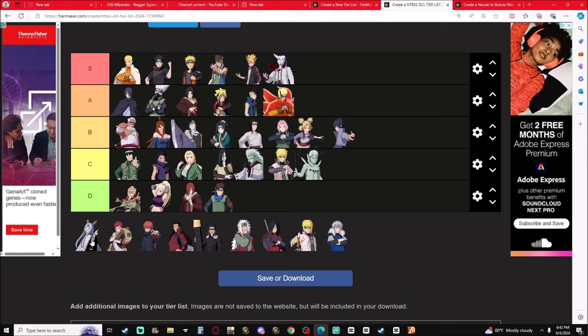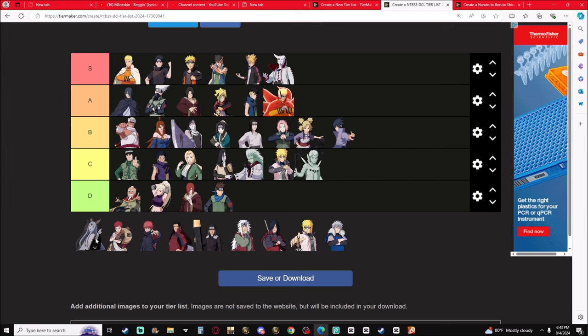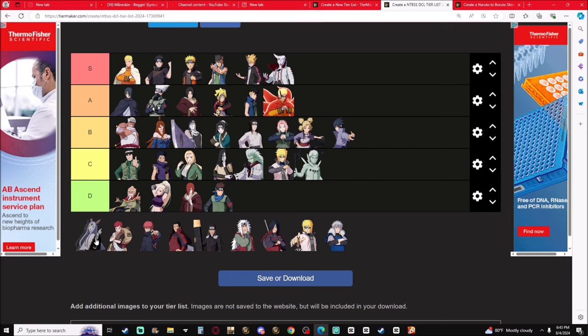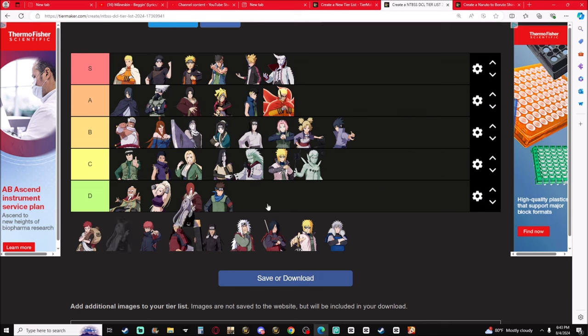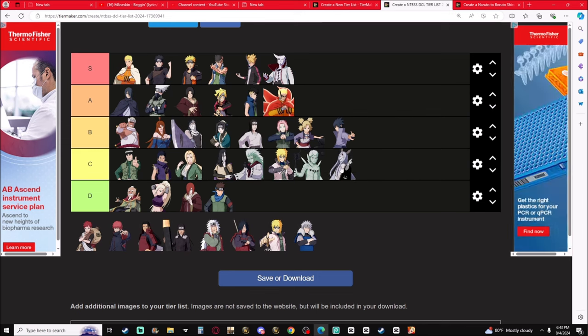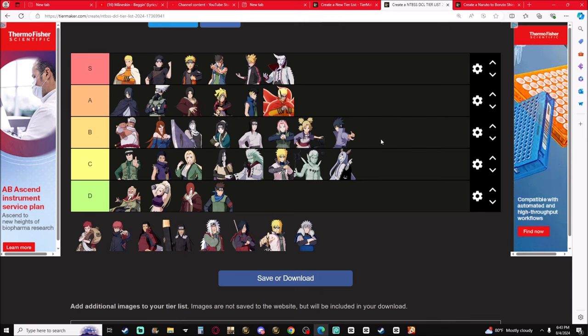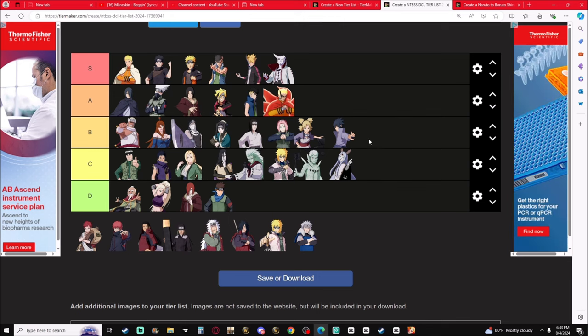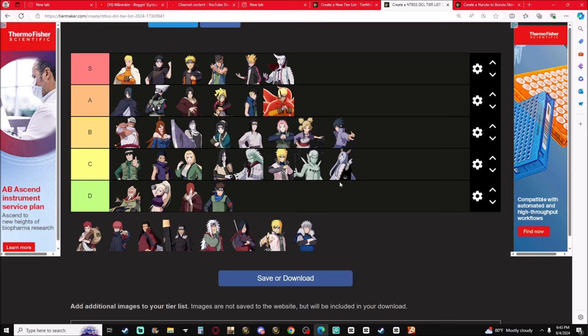Kaguya — Murderous Bone Ash and the Vacuum Fist Punch. After the buff on Murderous Bone Ash, she's still C-tier. If it hit harder she'd be B-tier, but it doesn't hit hard enough for the ninjutsu to carry themselves, so C-tier.